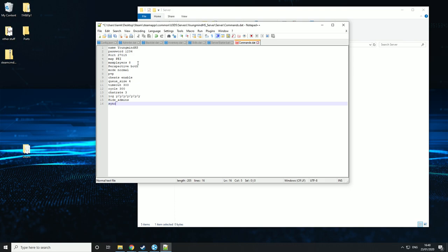Then the next one is sync — you can basically sync between servers. So if you have two servers, one on PEI and one on Washington, then players can transfer their inventories between the two servers. Then the next one is filter — this will filter out any non-English characters, so if you don't want people with Chinese characters in their name you can turn this on. Then the next one is owner, and what you input here is your Steam ID. Just go to Google and type 'what's my Steam ID' to find it.